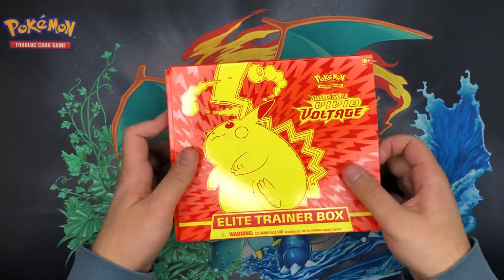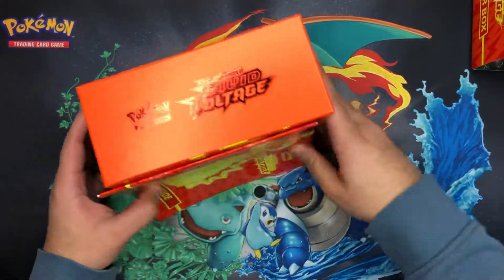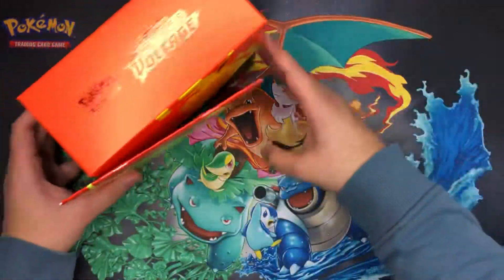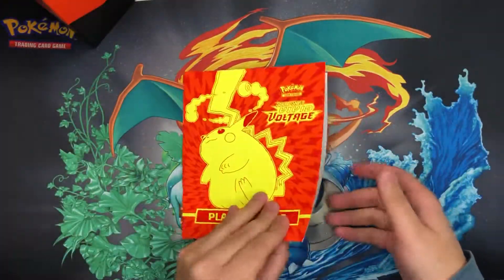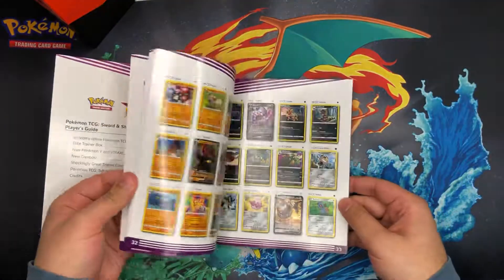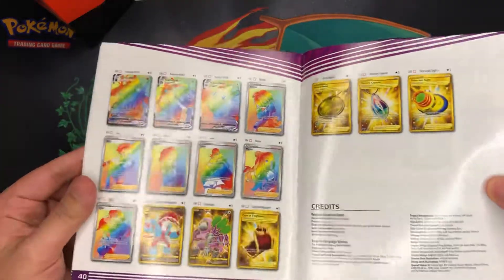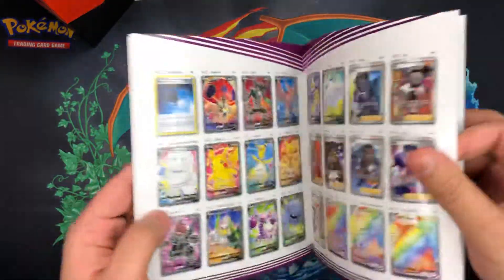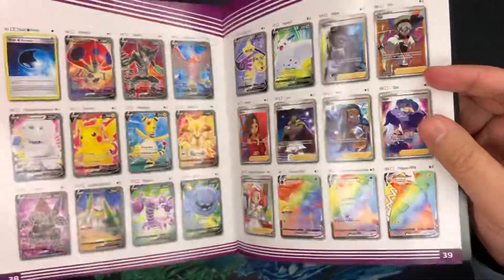So today we're going to be opening this Vivid Voltage ETB. I've not opened one of these before, but inside we get all this good stuff. Got our player's guide here, which just shows off all the cool cards. Let's get to the nice stuff at the back — all the rainbows and gold cards, and of course the big chunky Pikachu down there, which we hopefully will pull today.